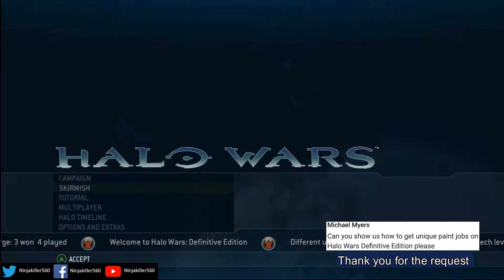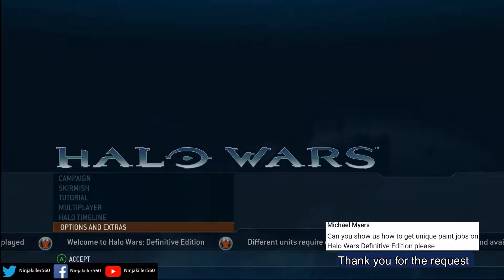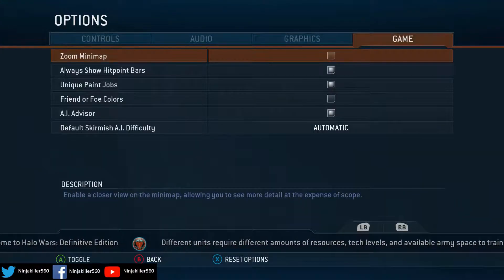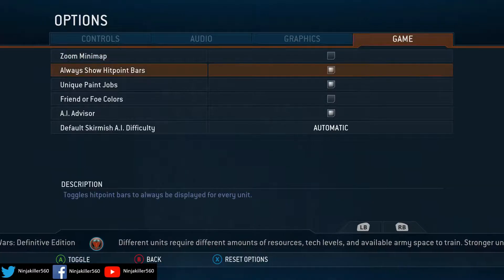First thing you want to do is go into the main menu and go to Options and Extras. Once you're here, select Options, and then go all the way over to Game. And then you want to head down to Unique Paint Drops.